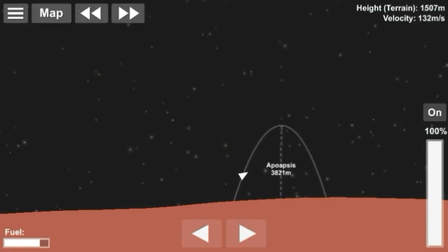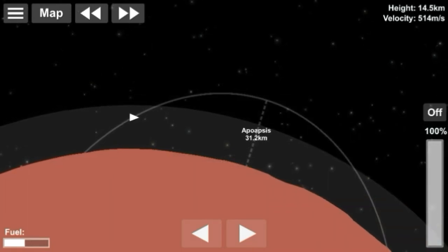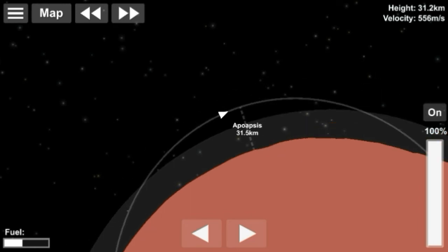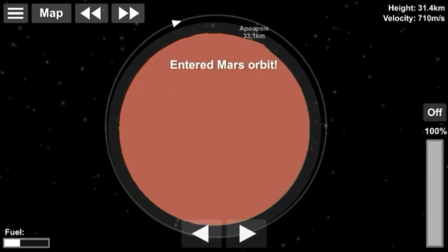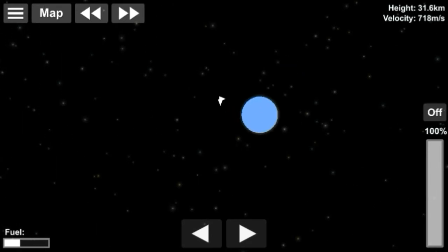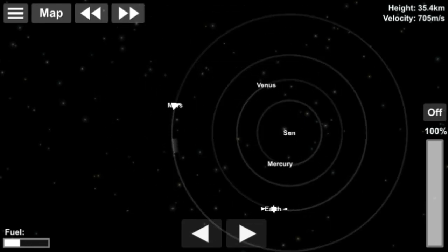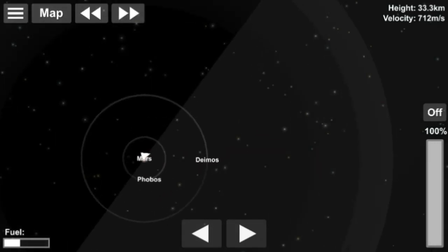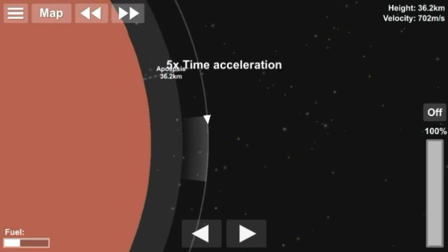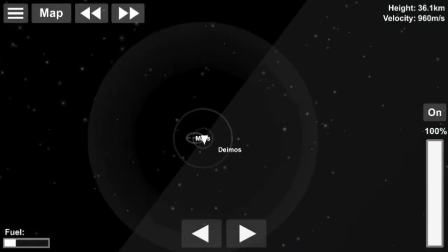Now it's time to blast off. I'll retract the landing legs to reduce drag. We just have to go into orbit around Mars and then do the same for Earth — select Earth, go to the transfer window, and ignite our engines again when we're in position. The original clip is 16 minutes long with some cuts where I was working on getting a good encounter. When I felt confident about the encounter I turned on the recorder — and you guys saw what happened. The hardest part is making a good encounter.